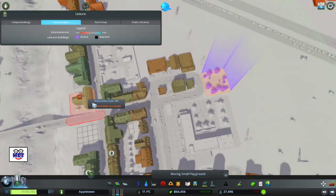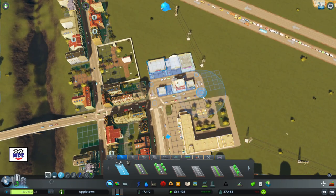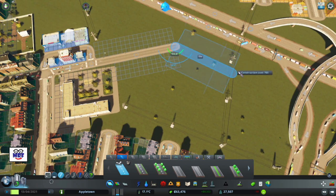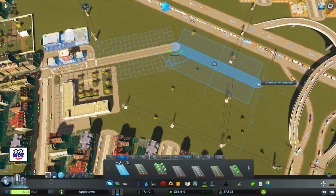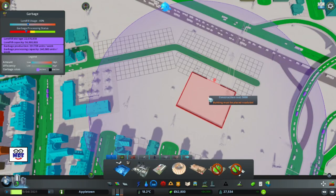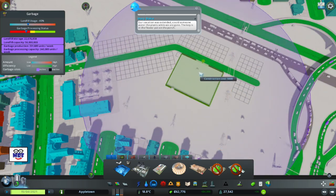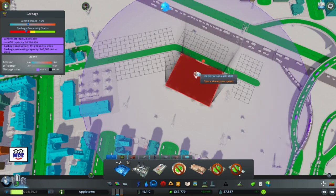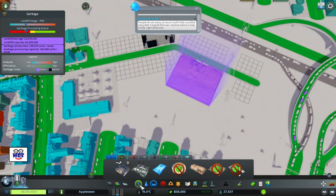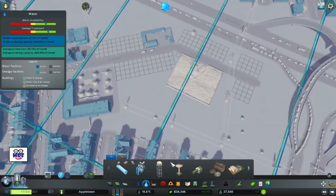Let's relocate the small playground. Head over there — that opens it up here for me to use this road. I can put some very ugly, otherwise not liked services down here, such as a landfill site as close to the highway as possible and as far away from the residential area as possible. And put in a recycling facility. Check that they have power — and they do. Check that they have water — and they do.